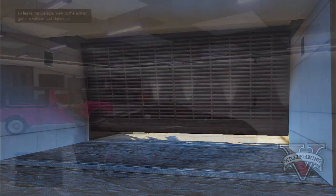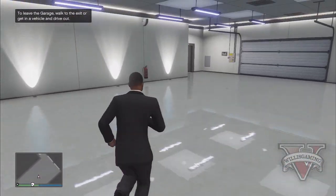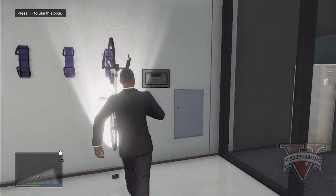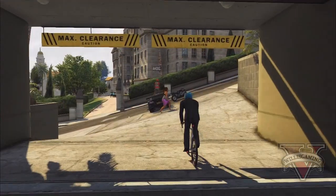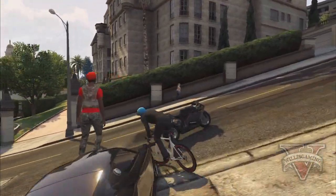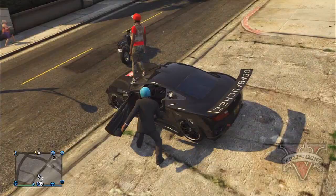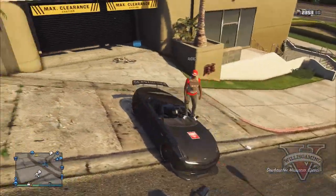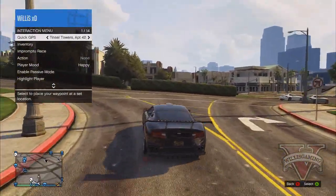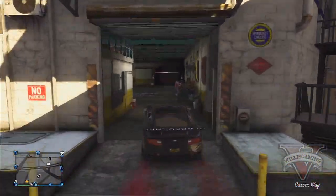Leave that car there and tell your friend to stand on it. You want to get the tracker car and drive it into your garage — leave it there. Next, you want to buy any single bicycle, a really cheap one from the website, and drive it out. When you drive the bicycle out, get inside the car which your friend is standing on, and tell your friend to watch the bicycle.